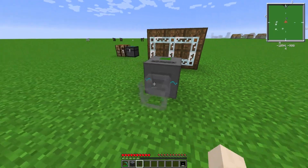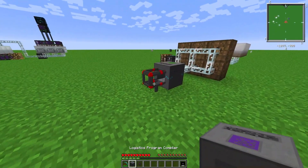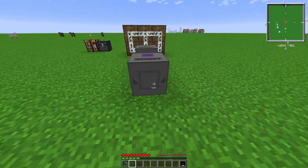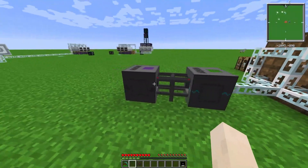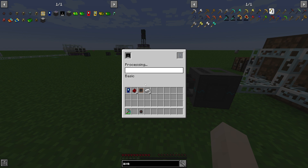You will need a basic pipe and then you can connect it to this logistics program compiler, which you will need to build any of these other pipes. Once you have that connected you have to put a logistics disk in the top left here, and then you can unlock each of these. It's kind of a time sink as many people have said about this modpack, so I'll fast forward this.